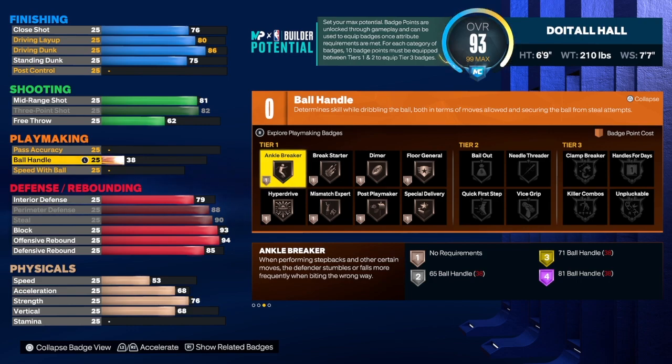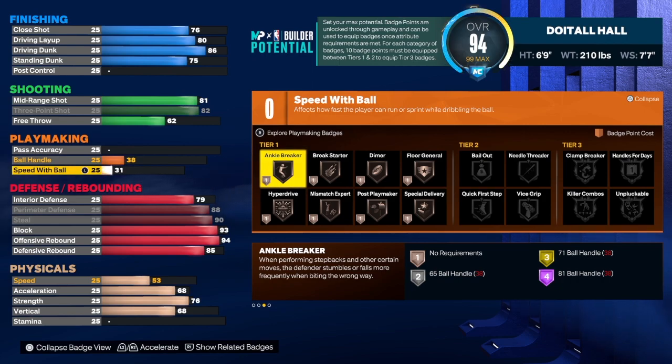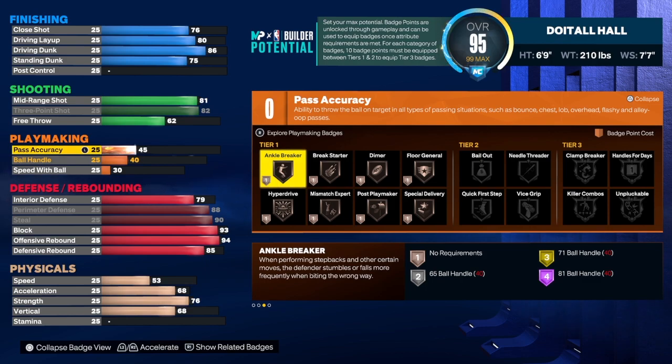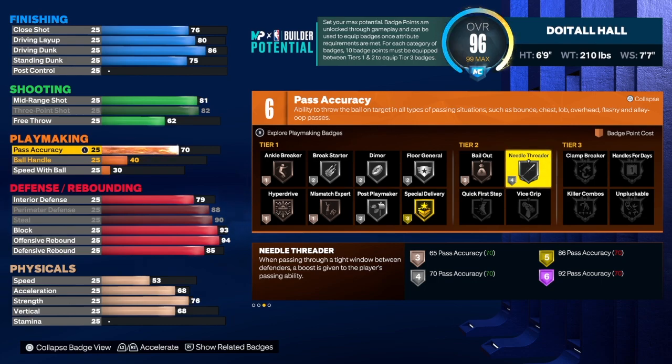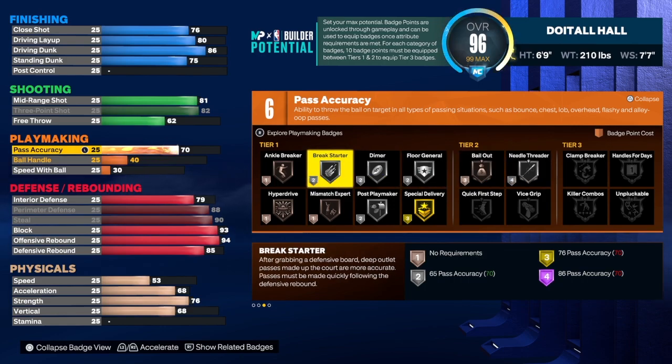Before we get into the rest — hit that like button, subscribe button, and share button, and let the video play to the end so it gets pushed to the recommended page. For speed with ball, we're going to get that to 30. Ball handle is 40. Pass accuracy is 70 — if you want to take it higher, I understand, but at 70 you get silver break starter and silver needle threader, which are two great badges for making passes after a rebound. Playmaking costs a lot on this game no matter what.